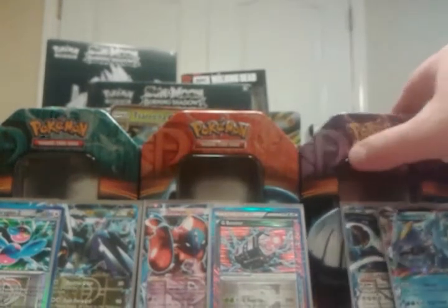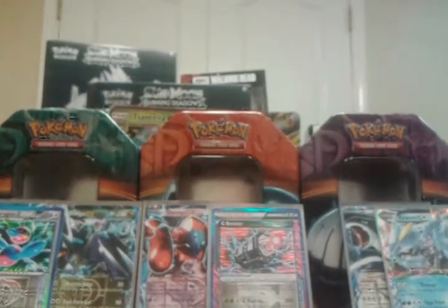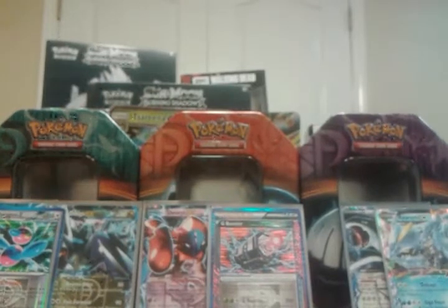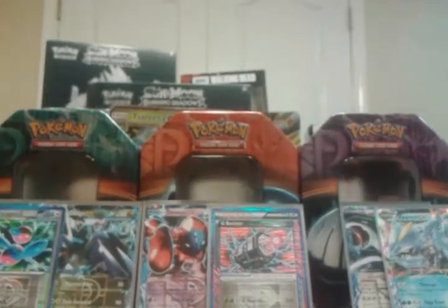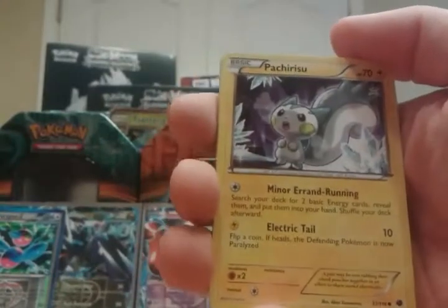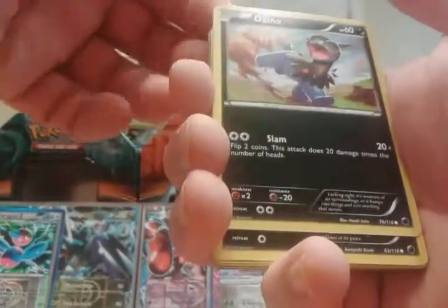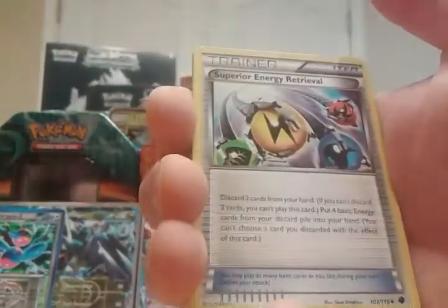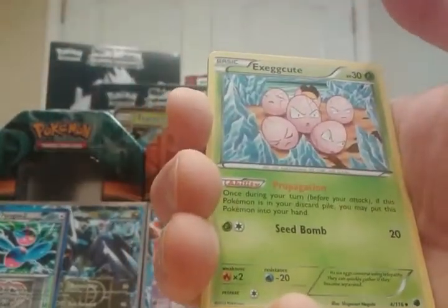The likelihood of hitting another EX is low — it's possible, but it's low. I hope we can do it. Of course I have to hold out hope for the Secret Rare Ultra Ball, but mainly the Secret Rare Charizard, even though it's not worth as much as Ultra Ball. I don't care, I want that Secret Rare Charizard very badly. On to Plasma Freeze. We have Patrat, a DNO, Sneasel, Beldum, Nidoran, Bisharp, Superior Energy Retrieval, Exeggcute, Chinchino Reverse, and a Sableye — regular rare.